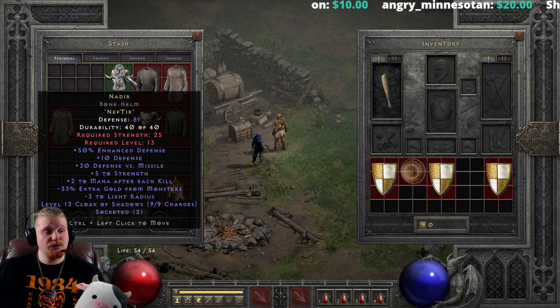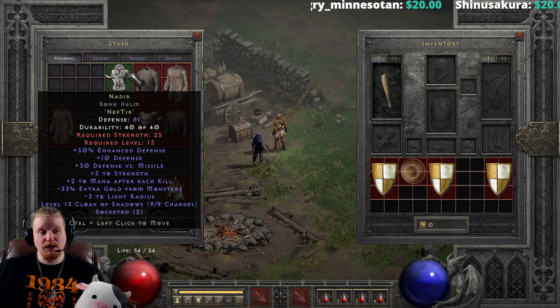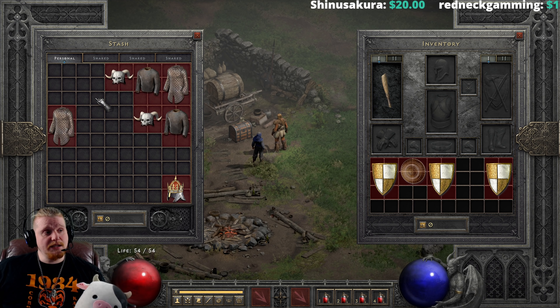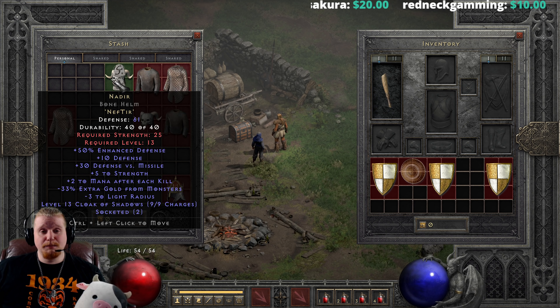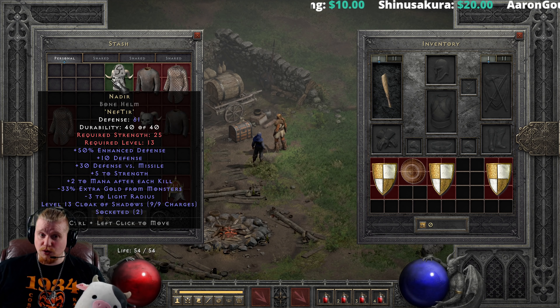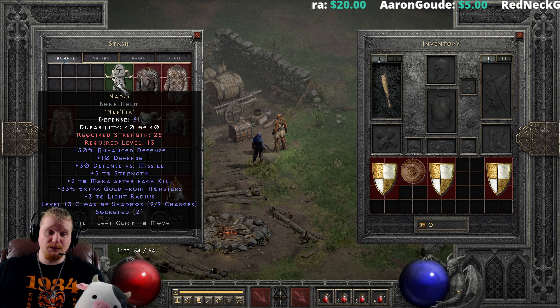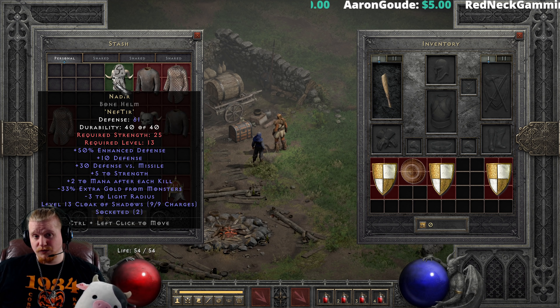The only downside to Cloak of Shadows is that it can't be spammed, so you want to make sure that you have those monsters on screen and use it on them so they go blind and can't see anymore. It makes them blind and reduces their defense, and it also increases your defense. Since Nef+Tir runes are extremely cheap, you could very easily use the charges, throw the helmet away, and make another one — a disposable Nadir Cloak of Shadows, if you will.